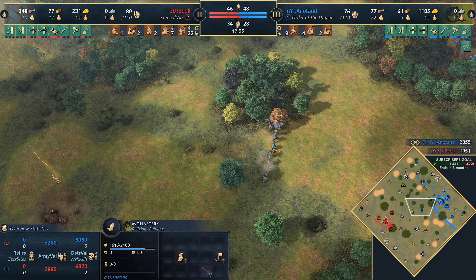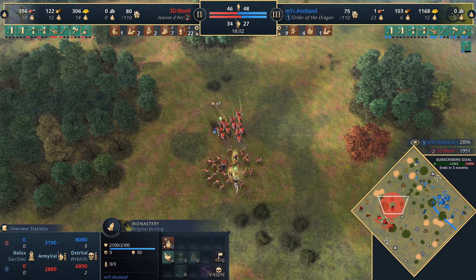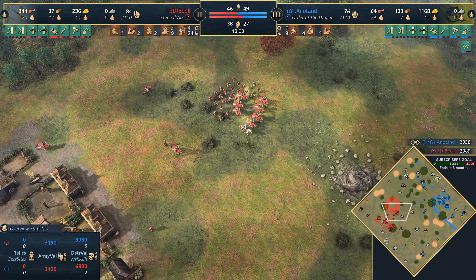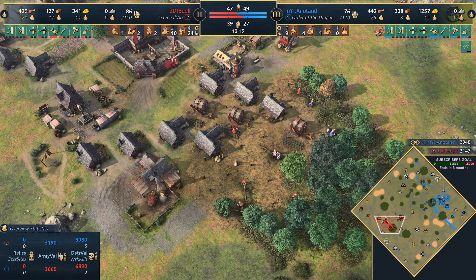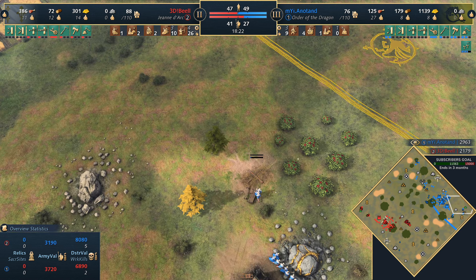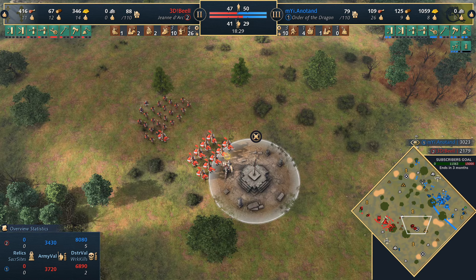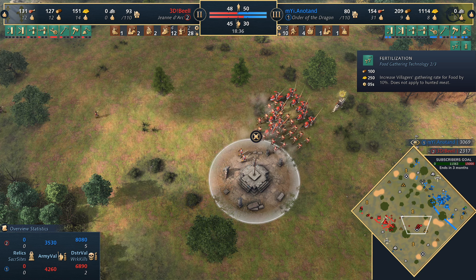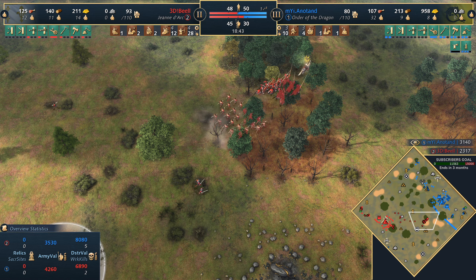3DB is really on the back ropes, struggling to find a response to the options and play styles the Order brought to the table today. A monastery is coming up for the Order — he didn't go for the Regnitz Cathedral, but as he establishes map control, he could start picking up some relics. The unit numbers are building up again for 3DB as he keeps pumping out units, but he's still in feudal age. Anatand is starting to wall up a little bit. A fertilization upgrade is being researched — the tier two and three upgrade icons have been changed, which is a bit more confusing but nice to see new UI symbols.